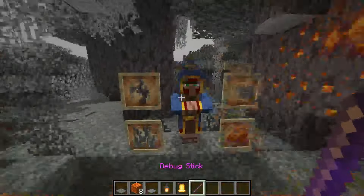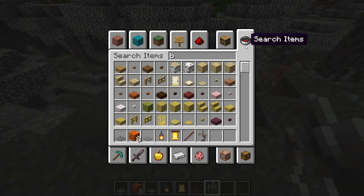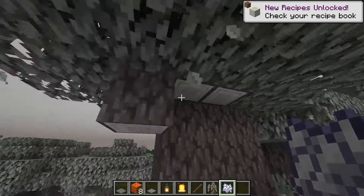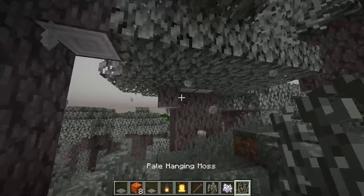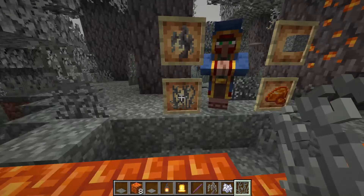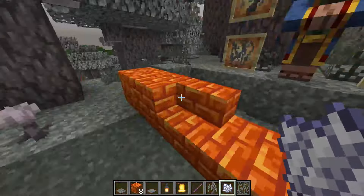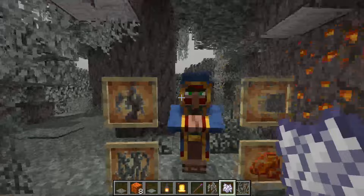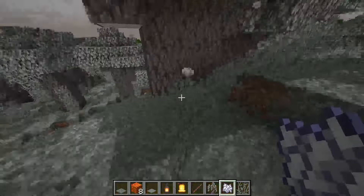Another thing: pale trees need to be grown with four saplings and bone meal. When you grow them they will not naturally spawn with moss carpet, moss below them, or pale hanging moss. You can get those from wandering traders though, and once you have one you can use bone meal to get more. In a pale garden biome, you can also bone meal the grass and flowers will eventually spawn.